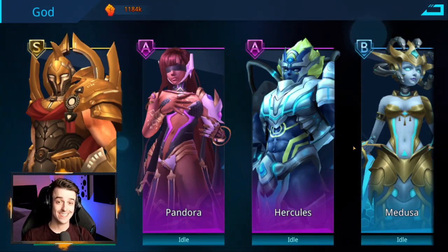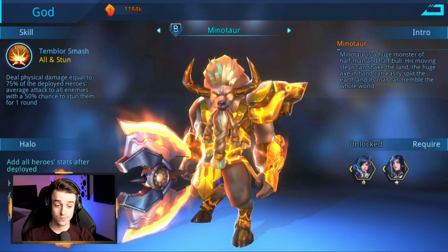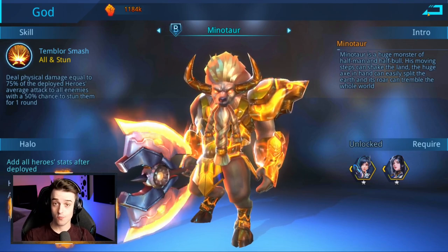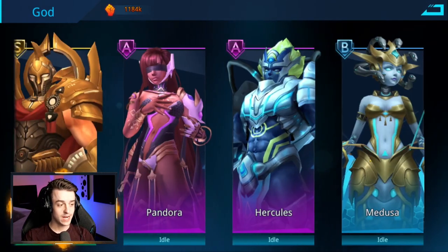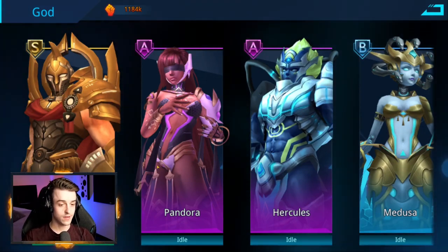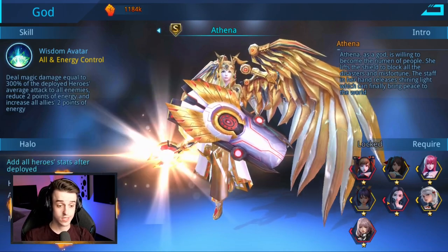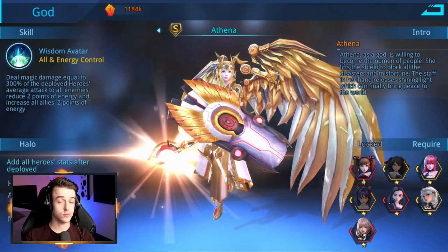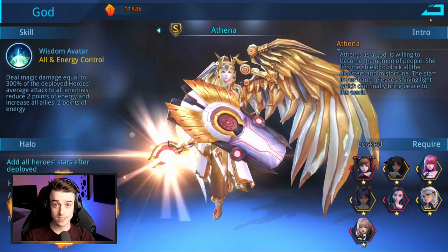Gods are additional allies that get added to your team and improve the power level of your heroes. They can be unlocked in specific ways — for example, Minotaur requires a Silver Star Maya and a Silver Star Justice Knight, which must always remain on your account to use that god. Medusa requires Mysterious Girl and Magic Arrow. Hercules and Pandora require four heroes. More powerful gods like Ares and Athena require seven Gold Star heroes — quite hard to achieve, as a Gold Star hero requires 400 copies plus all the food to get there. It is always best to aim for the most powerful gods you can, as they drastically improve your team.